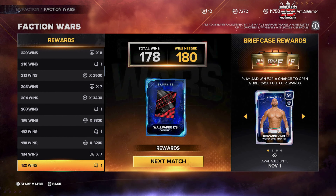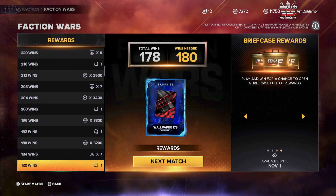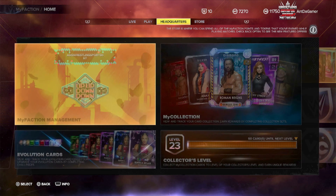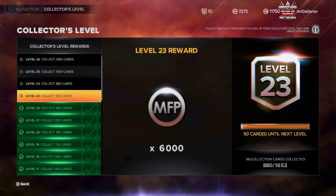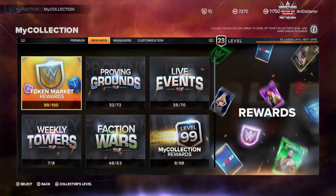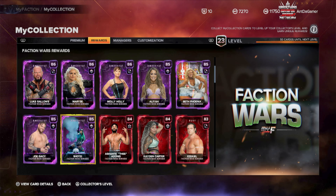Faction Wars will be ending in a couple of days — in about seven days. Next week we'll get some new rewards, so don't forget to go ahead and finish these and get all the rewards out of Faction Wars. Usually I'd have them done, but since there's so much going on I haven't even been able to complete it — which is crazy. Personally I only need to pull the Johnny Gargano, but get in there and get your Faction Wars on.